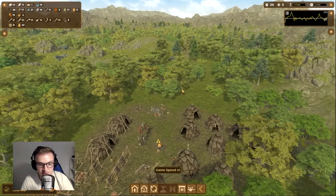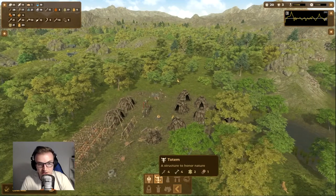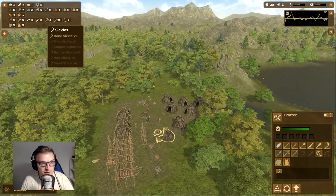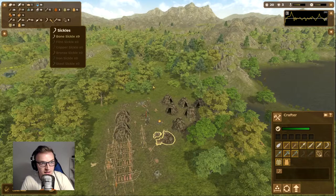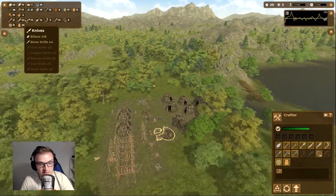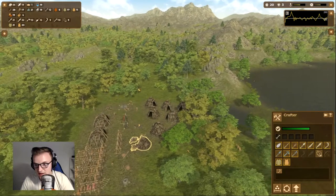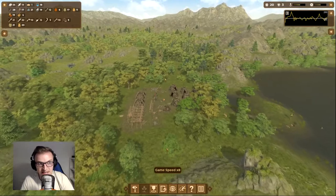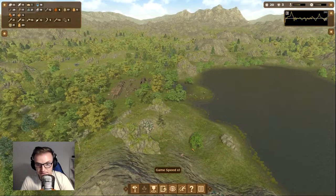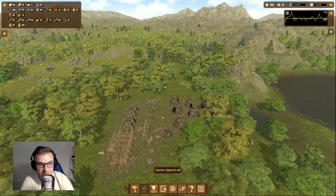I might build another totem — why not? Bones are quite low though because we've been crafting all our tools. We've got like nine bone sickles now and some bone knives. We're not making bifaces anymore — we've just got so many tools it's crazy. We've got loads of tannin — 21 tannin, so that's fine.